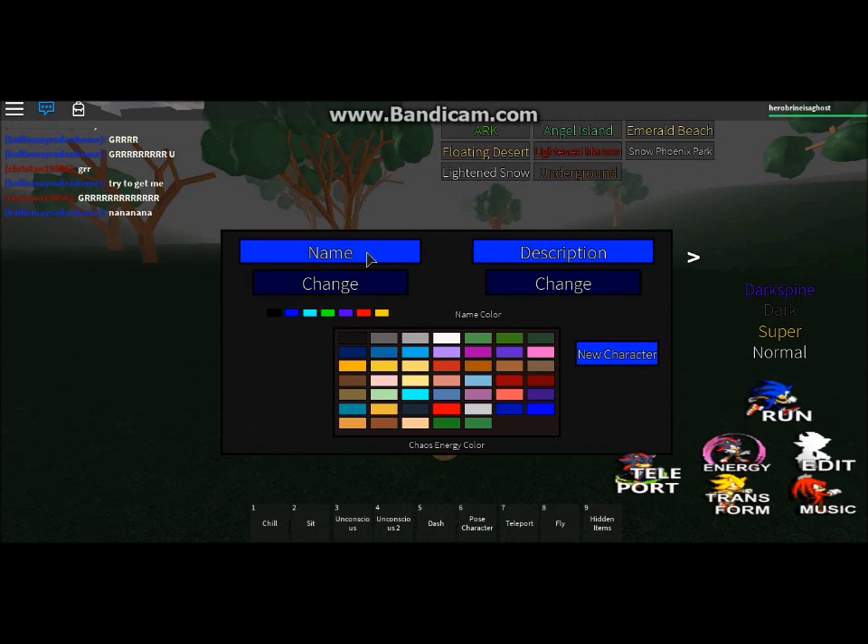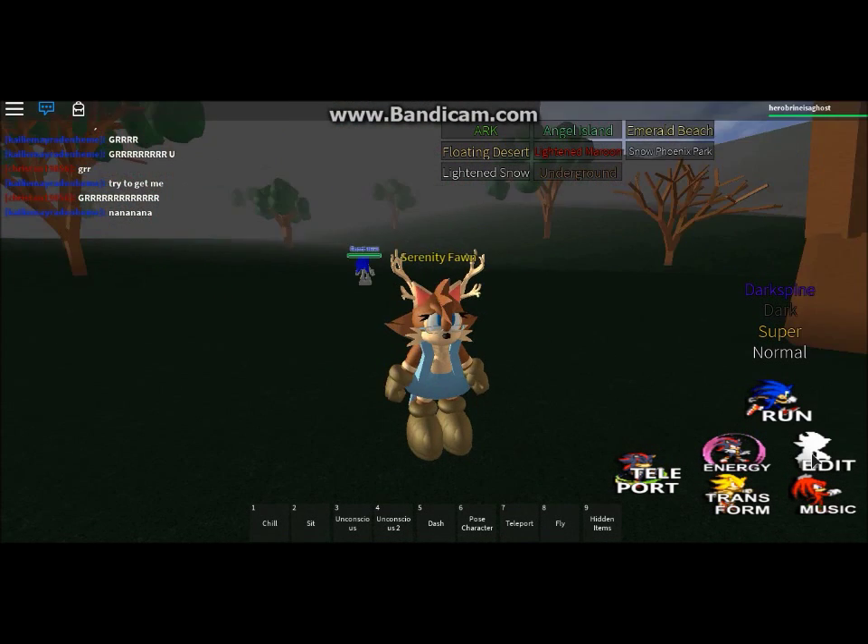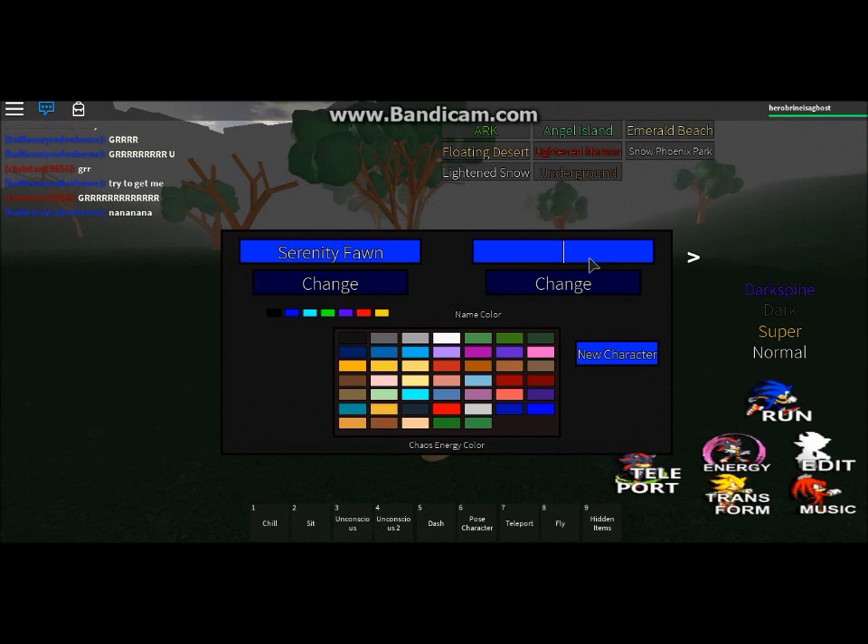Now time to make the name. This character's name is Serenity Fawn, because she's a fawn. She's really young — all of my characters are really young. She's nine years old, and her crush is Tails.